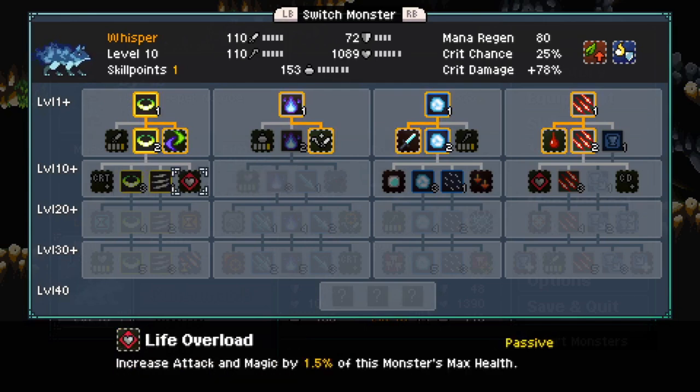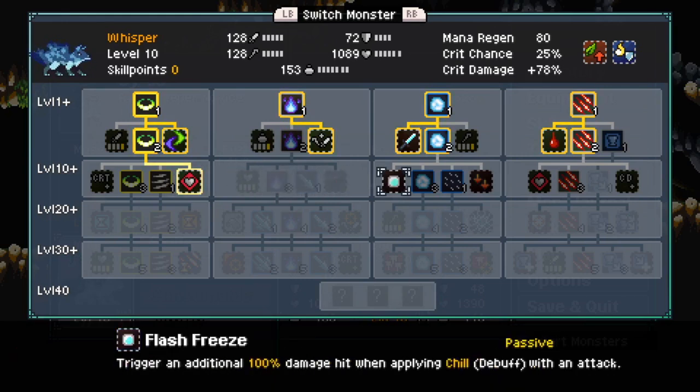And for you, let's do Life Overload. That'll make it so we use our max health as a way to increase our attack and magic.